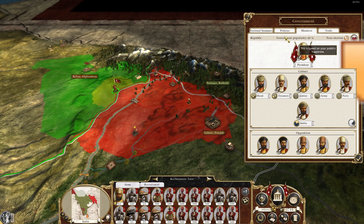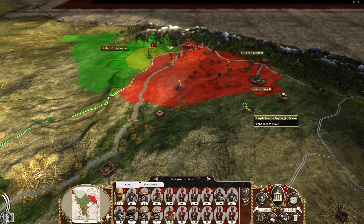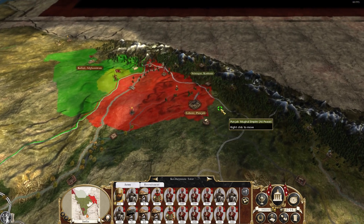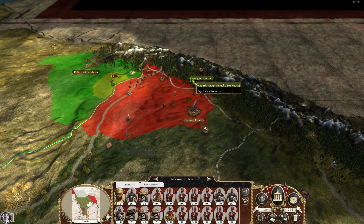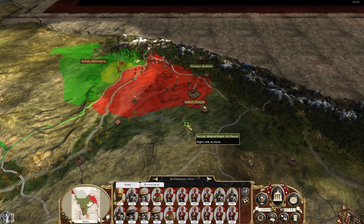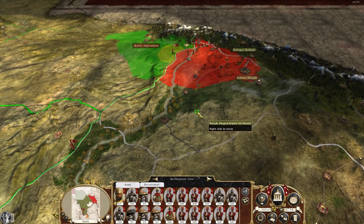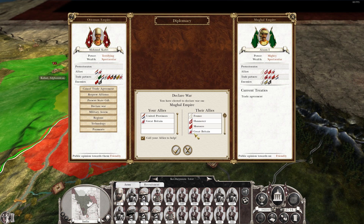Why don't we target Punjab first — try and disrupt all communications along the northwestern front of the empire — and then we'll strike at Sindh before they have any idea what's happened. Let's go. We're ready for all of these now. Ottoman Empire — yep, they've been joined by everyone except Morocco.